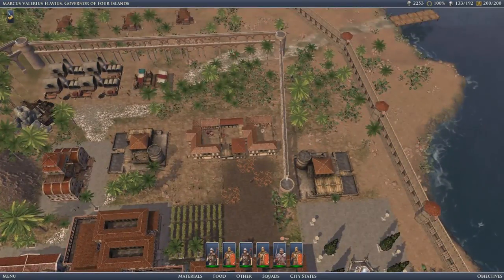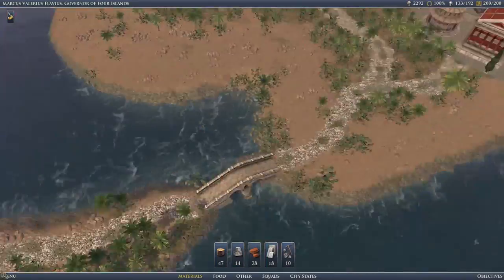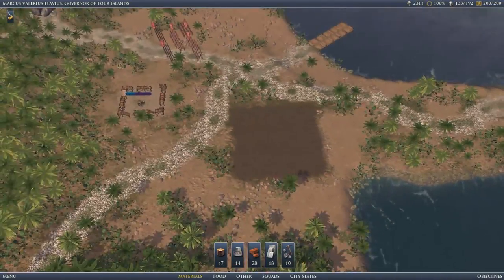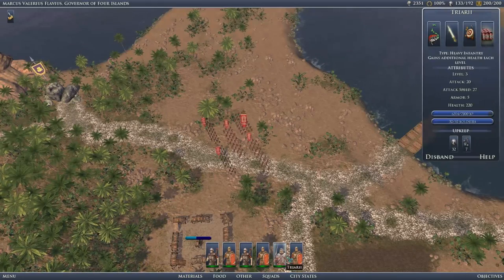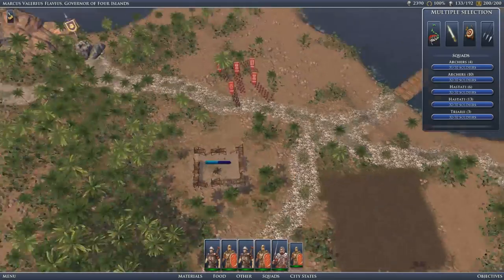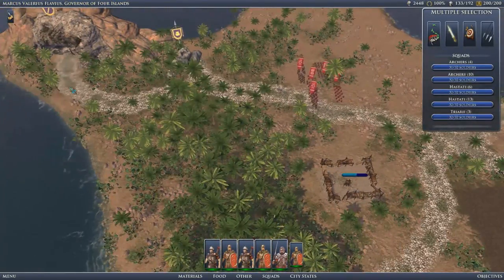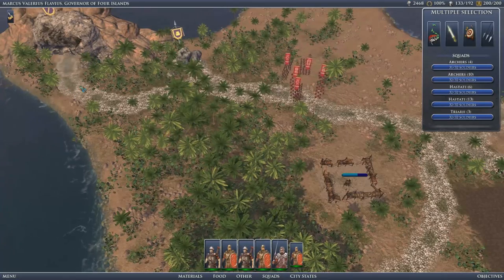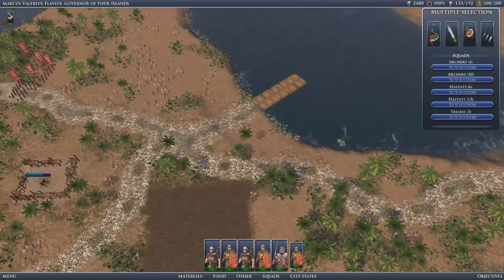Everything's fairly good — we've got a surplus in everything important. Should be fine. The army of course is hanging out down here, and we will need to use them.